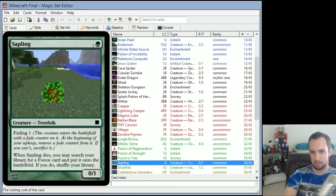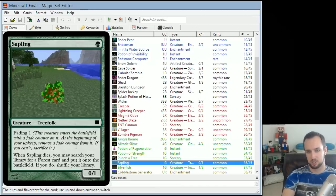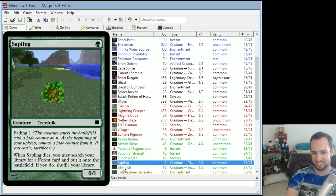Sapling is a 0/1 creature with Fading 1. When Sapling dies, you may search your library for a Forest card and put it onto the battlefield. It's like a creature that takes two turns to turn into a tree, though you can also use it to block and still get the tree — which doesn't really make flavor sense, but the Fading part at least makes sense.